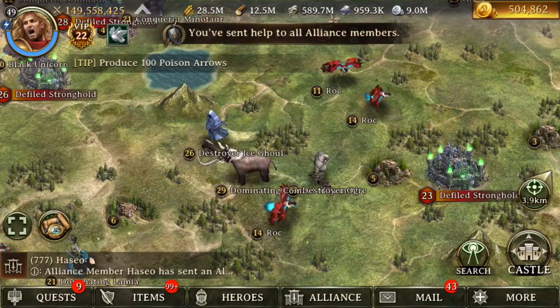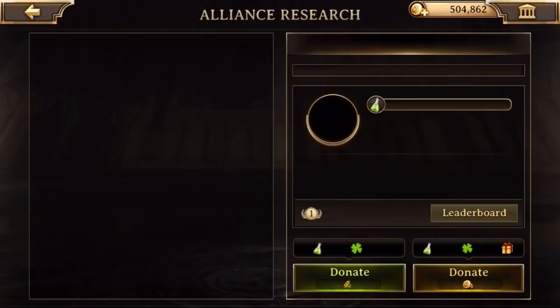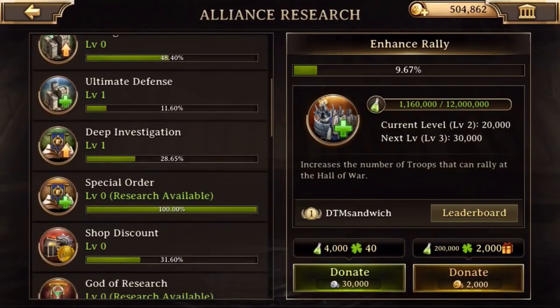There's your help menu. You see the bottom left-hand corner right where it was in your search. When you want to help your friends, click there. Alliance. Research. This is your alliance research.